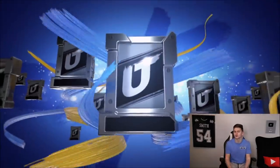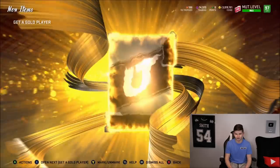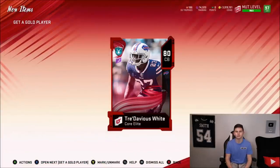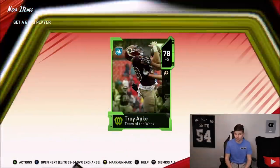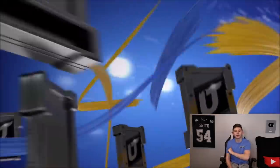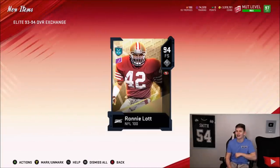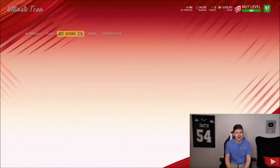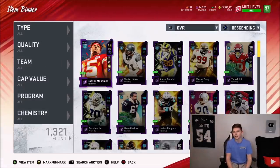The pack method seemed to work with the NFL 100 Ed Reed — we'll see exactly how many coins we've made. We get an 85 Quan Williams. Next Gidda Gold — unfortunately another gold player. We do get an Elite 83, and then a final Gidda Gold pack — 78 Troy Apke. Let's get right into the final 93-94 exchange. We get 94 Ronnie Lott! Not sure how much he's going for given some good safeties just came into the game, but I think we may have broken even — strictly because of Ed Reed and Ronnie Lott.